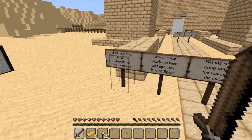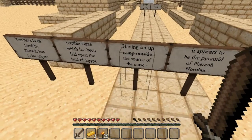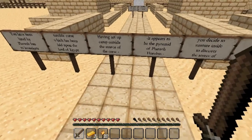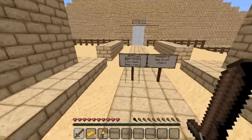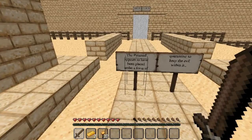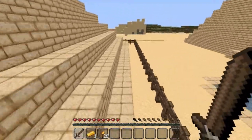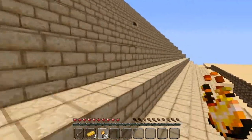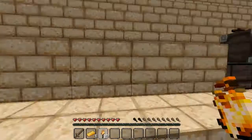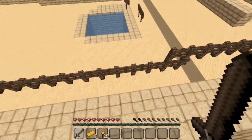You have been hired by Pharaoh Isis to investigate a curse which has been laid upon the land. Having set up camp outside the source of the curse, it appears to be the Pyramid of Fair Harvest. You decide to venture inside to discover the source of the curse. Be warned, its traps are many. The pyramid appears to have been placed under a form of quarantine to keep the evil within. Now there is a hidden gold ingot over here — yeah, up here. There we go. That makes three. I always miss that one, but this time I didn't.